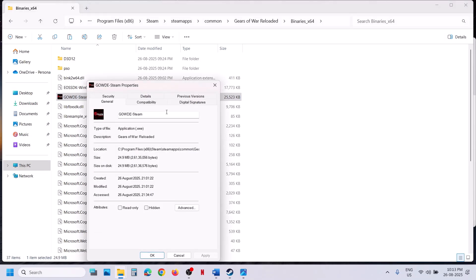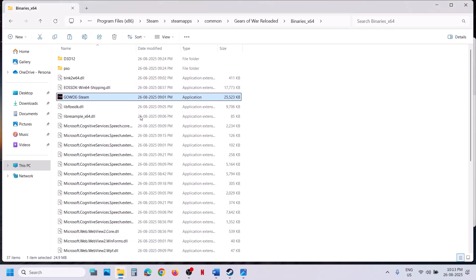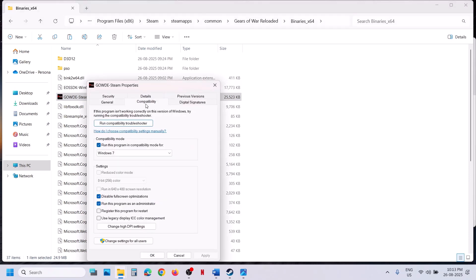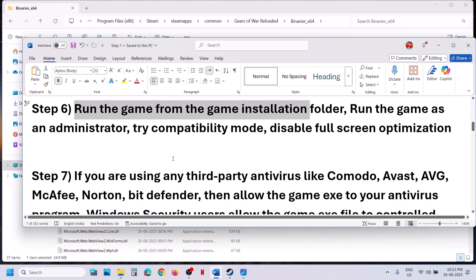If still not working, go to Properties and on the Compatibility tab select Windows 8, hit Apply, click OK, and launch the game. If still not working, try Windows 7, hit Apply, click OK, and launch. If still not working, check 'Disable full screen optimizations', hit Apply, click OK, and launch. If none of these work, uncheck all the boxes, hit Apply, click OK, and proceed to the next step.